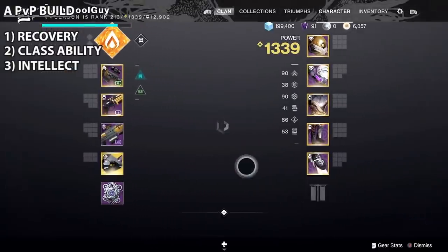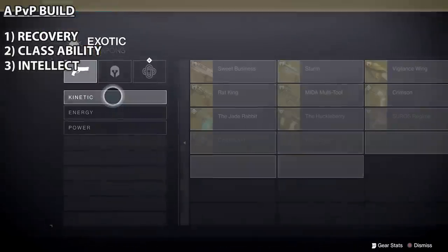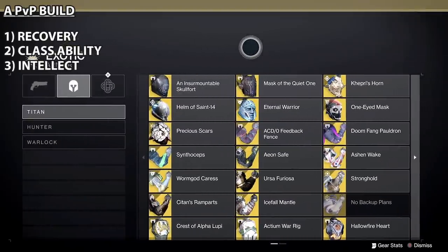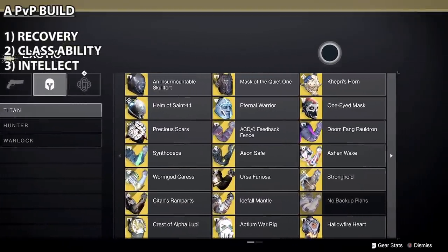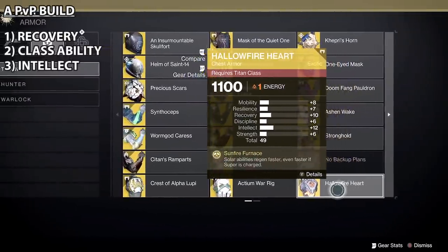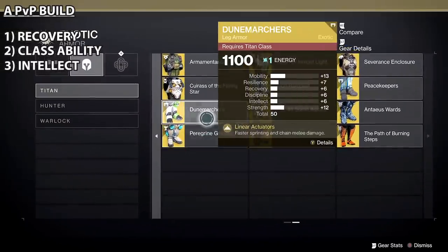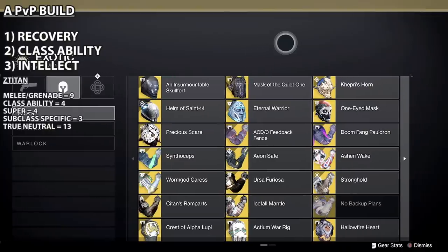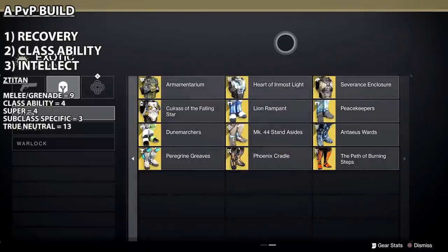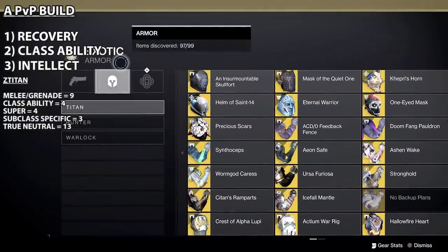So now let's talk about exotic builds, and I'm going to start with Titan. I have these exotics in five groups: a melee or grenade exotic — think Armamentarium; class ability exotics — think Sighton Ramparts; a super exotic — think Saint-14 or Ursa; a subclass specific exotic like Hollowfire Earth; and then a true neutral exotic — think Dune Marchers. For Titan, there are nine melee or grenade exotics, four class ability, four super, three subclass specific, and three true neutral — that could be Peacekeepers, Dune Marchers, One-Eyed Mask, Burning Steps.